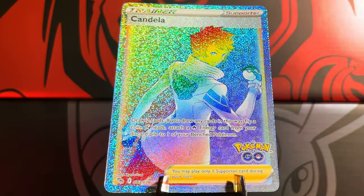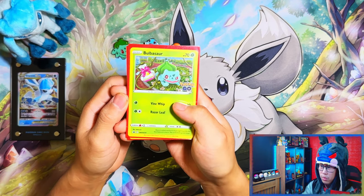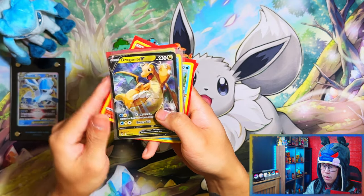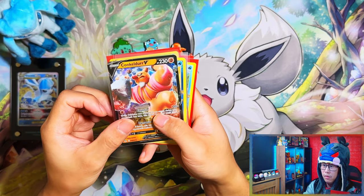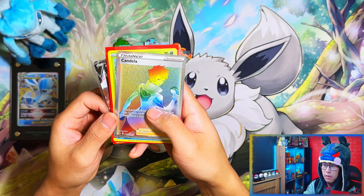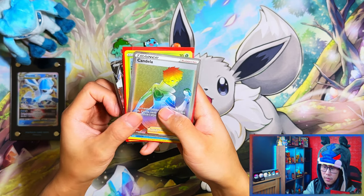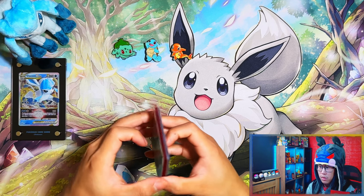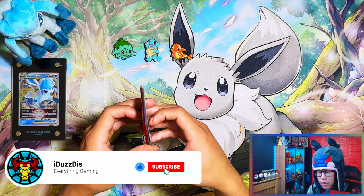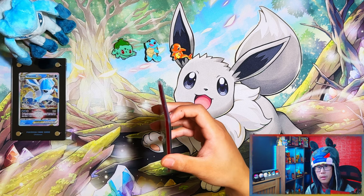Wow, okay. So Candela secret rare — which I don't need, but still cool. Not too bad guys. We've got a Bulbasaur Promo, Squirtle Promo, Charmander Promo, Dragonite V, Conkeldurr V, Radiant Blastoise, and a secret rare Candela. Not too bad. Nothing that I needed for the Master Set, but not too bad in terms of pulls. That was the Pokemon Go startup pin collection boxes. If you enjoyed this video and stayed till the end, I'd appreciate a like, subscribe, and turn notifications on for more. I'll see you on the next one. Peace.